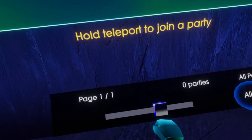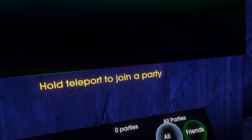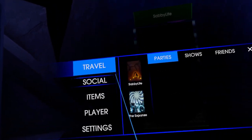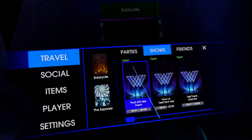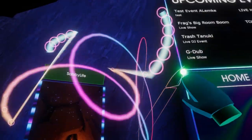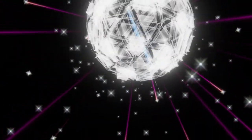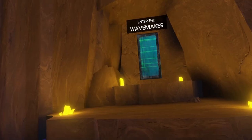If you don't see it listed, just scroll to the next page and also make sure that you have ALL selected. From your menu, you can also find your home cave and the show and join that way once we are live. Items are where you will find your party poppers, trips, and toys. Once you teleport into the party, you'll enter VR Art Live's cave where you'll have a little bit of time to load the party.